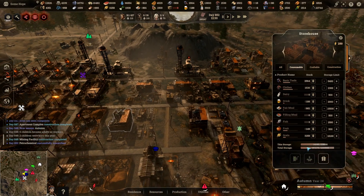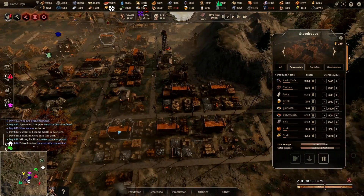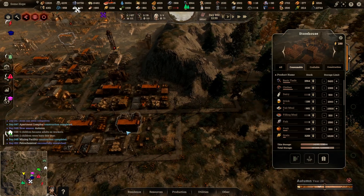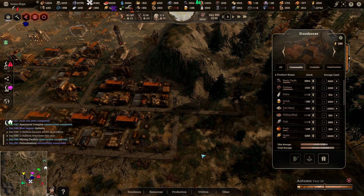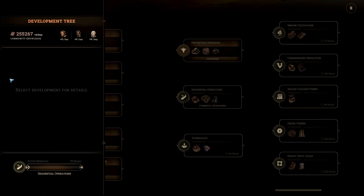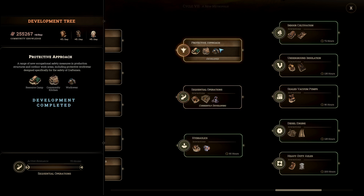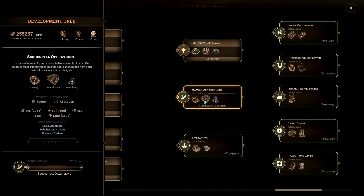Oh no — I nearly pressed the demolish button by mistake. We can't get a road in there for some reason, so let's put another warehouse here. We've got a warehouse coming in. Why can't we... hang on.